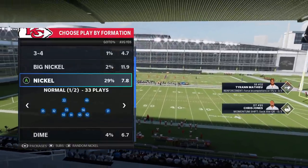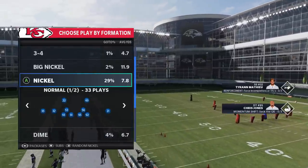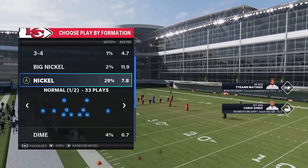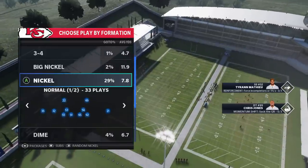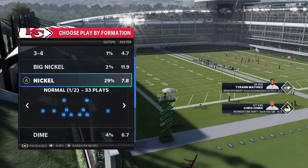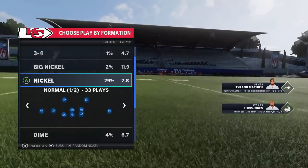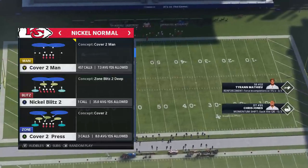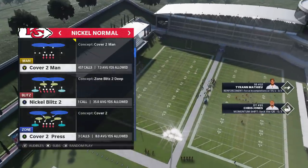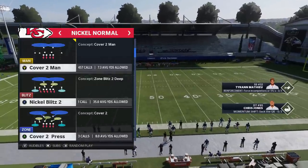The last video I put out was maybe a week or two ago, and people were asking — I didn't even say the name of the play. A lot of this is kind of obvious to me, which is why I probably didn't go over it. It's pretty much any play out of Nickel Normal, Nickel 2-4-5, any formation that looks just like this, which you should be able to find in just about every single playbook. It's not an actual money play — it's a concept. Cover 2 Man from any formation in the game will work the exact same way.